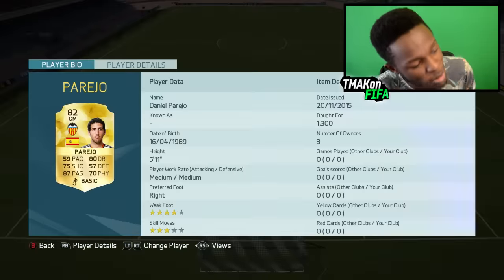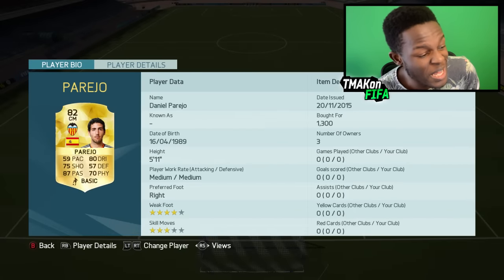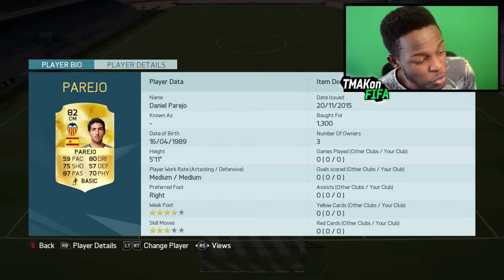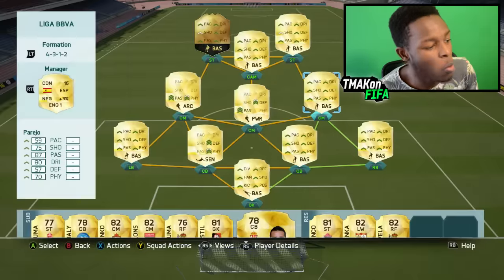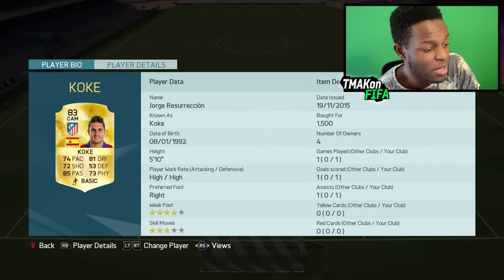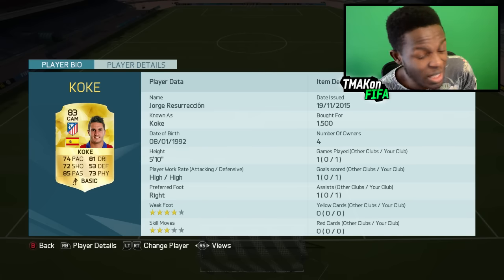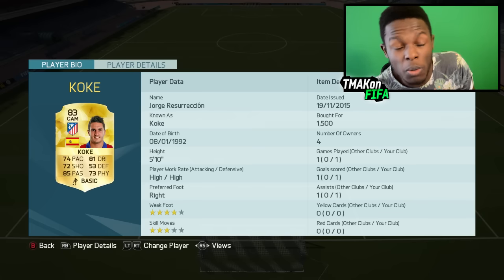Onto the next CM, we have Pereo. He's not the fastest of CMs — only has 59 pace — but makes up for this with his 87 passing and 75 shooting. His through balls are amazing, which is why he's in this team. Onto the CAM, we have Koj. He is probably one of the best CMs to use in the League of BBVA. He's got good dribbling, insane passing — 85 passing — and he creates so many chances in game, which is why I use him. Only cost 1.5k coins.